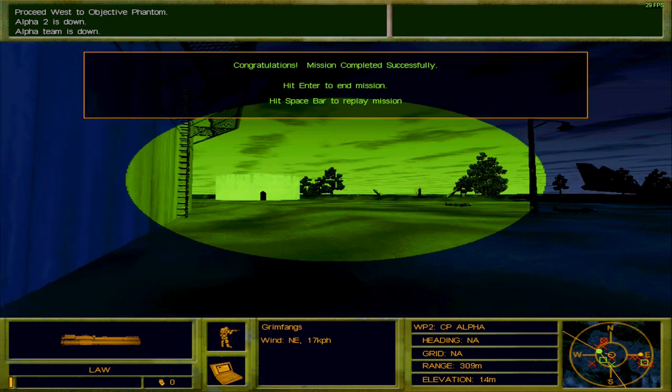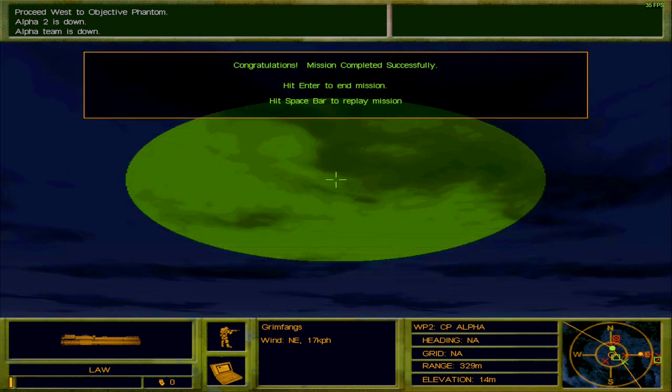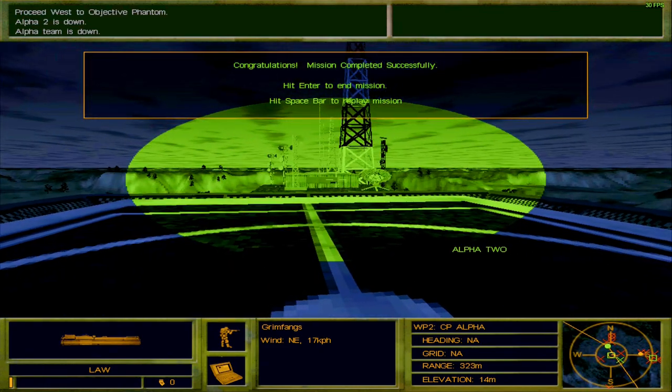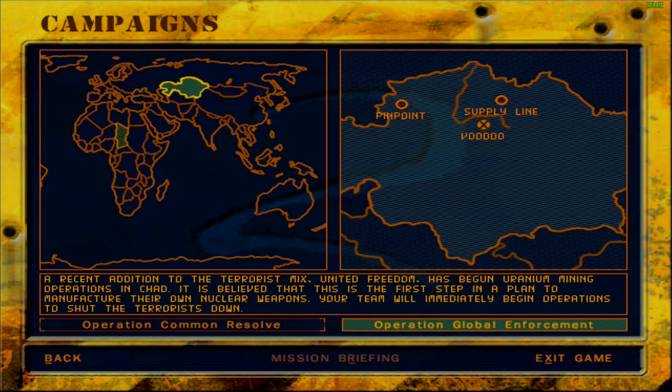That was a pretty straightforward mission, although it was a little difficult. The fact that we've learned how to play this game cautiously has helped us play it better, but this game is still pretty difficult nonetheless. Completing this mission has unlocked two new missions: Supply Line and Pinpoint. I honestly don't know what either of those missions are, and at this point I don't really want to know either. When we get back we'll look into them and select which one to complete first.